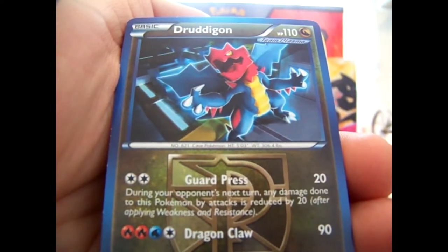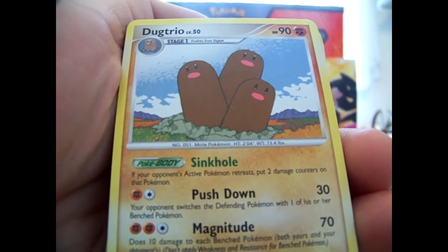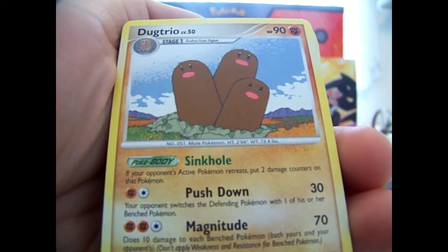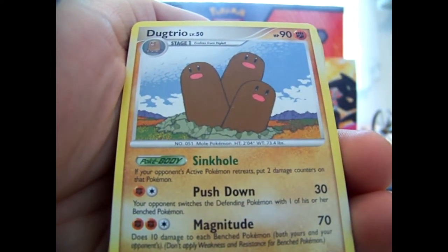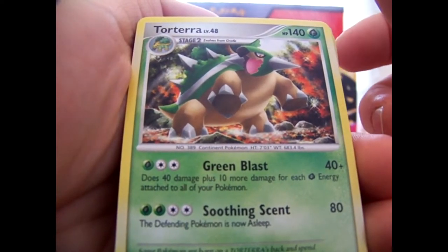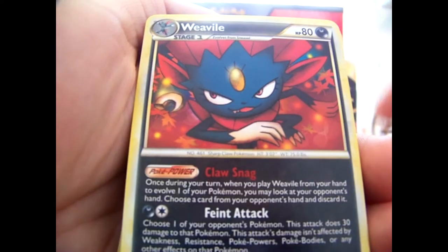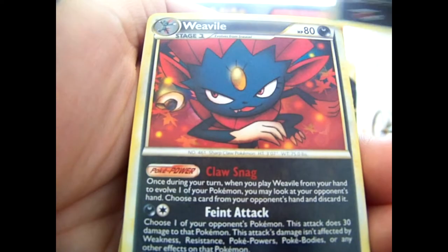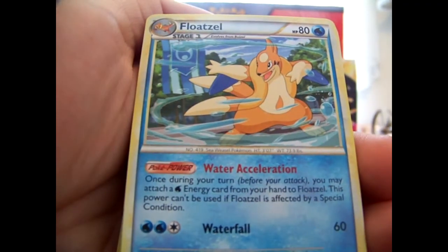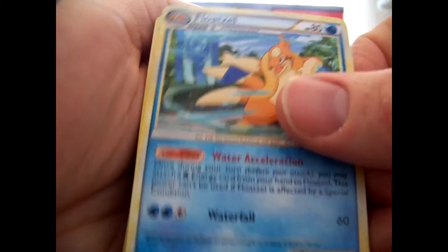Like Megalo Cannon, Plasma Storm, and a decent amount of Platinum, Diamond and Pearl sets. I actually need quite a lot of rares from these sets, so a bunch of these I actually need. There are a few duplicates here and there — like this one, I think there's three of those. Some from Undaunted and Unleashed, with Float Stone.